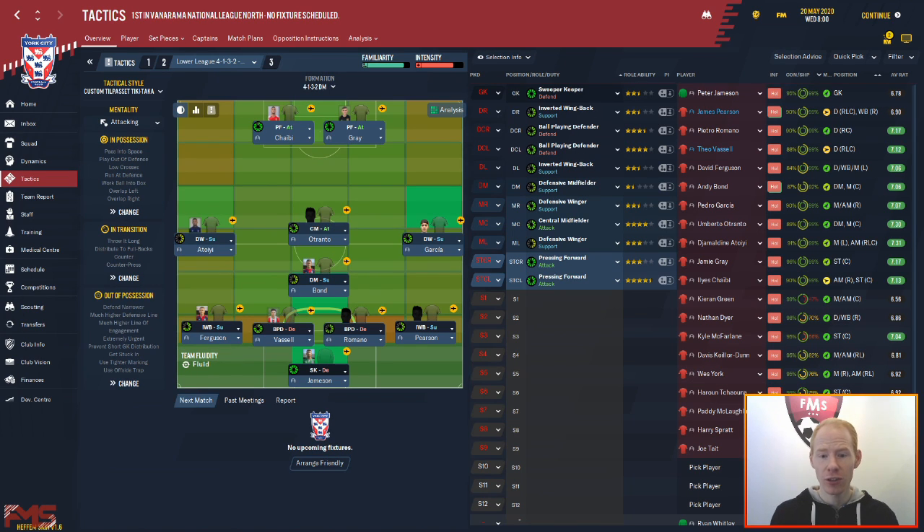We're in game. This is the system — a 4132. It's a connotation of the 442 basically, just not using the same flat shape. The 442 has done extremely well during the beta and even in the early stages of the full release I've seen quite a lot of people using it to good effect. Personally I did like it — I tested it with Everton — but I found we conceded a hell of a lot of chances in behind and clear cut chances were way too high for my liking.